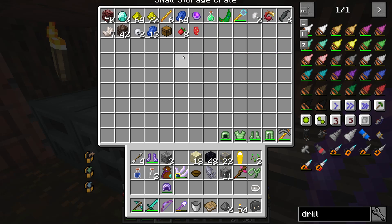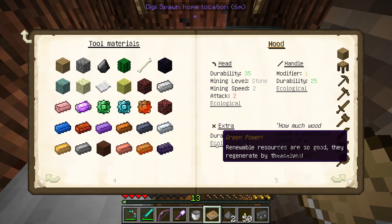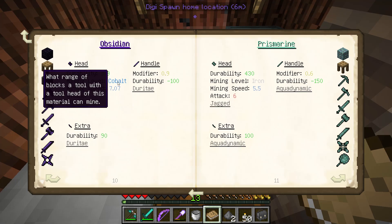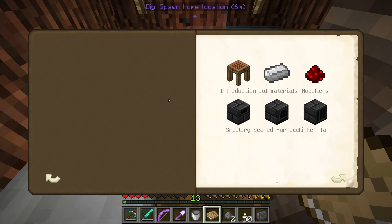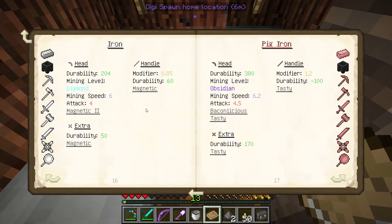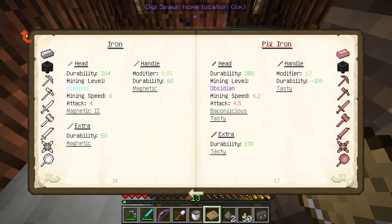Let's look at materials — this is all new. I'm going to use obsidian for the head and the reason is it now has cobalt level mining, which is pretty cool. It only gives 139 durability, which is not bad. Don't use it for the handle though. What do we want for the handle? Iron gives 60 durability and it attracts things, so that's kind of cool.